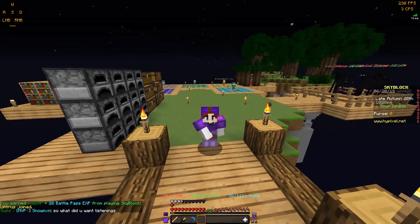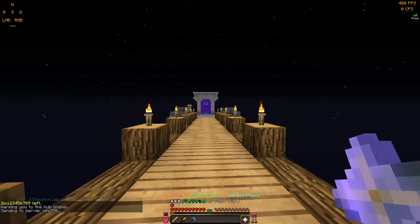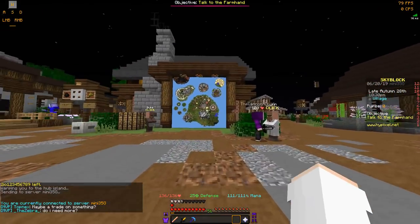Now that I've shown you the armor and what it is, I'm going to show you guys how to get it. So first of all, you need to go to the hub, and you're going to want to head to the fairy pond.